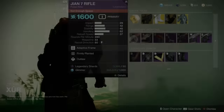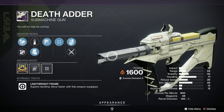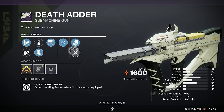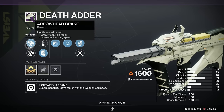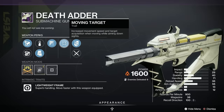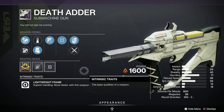Next we've got the Death Adder Sub Machine Gun — I really like this gun, I don't know why but I just do. It's Solar, Lightweight Frame. We've got Moving Target, Subsistence, Steady Rounds, Tactical Mag, Chambered Compensator, and Arrowhead Break as well, which is always good on an SMG. It's only got a D on LightGG though, but the roll might be worth having a bit of a fiddle with.